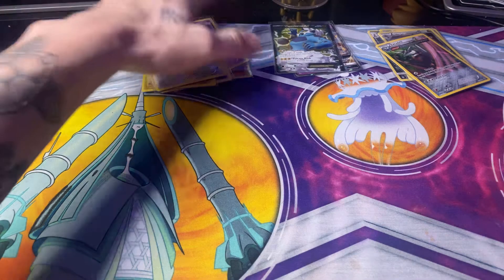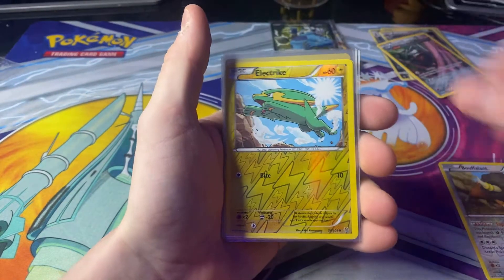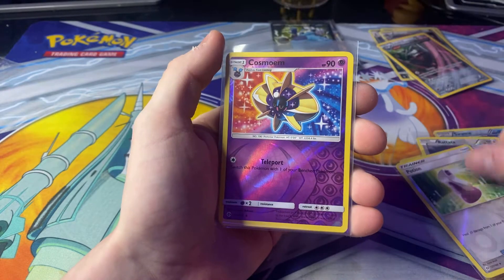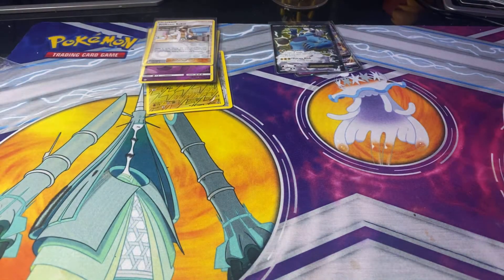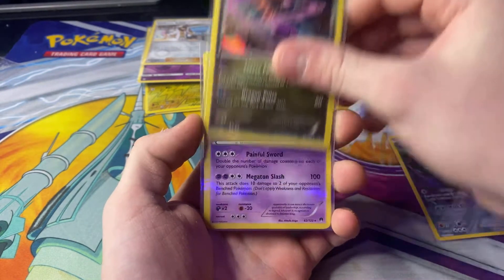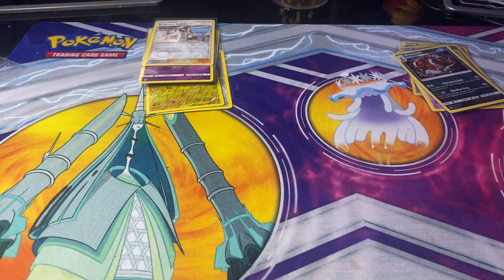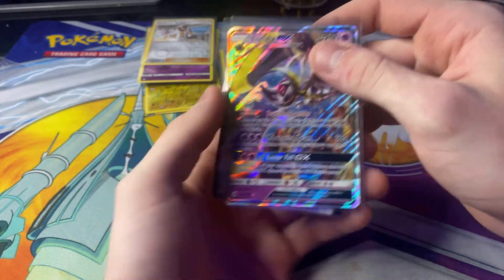So these were the packs. Here are the Reverse Holos: Buffalant, Electrike, Swanna, Raticate, Garbodor, another Raticate, Trainer Potion, Cosmoem, and a Professor Kukui. And the Holos: Excadrill, Dragalge, Aegislash, and a Crocodile. These ones are very nice. It's only two ultra rares — a Thundurus EX and a Lunala GX. Very nice.